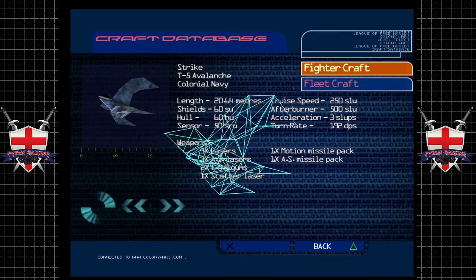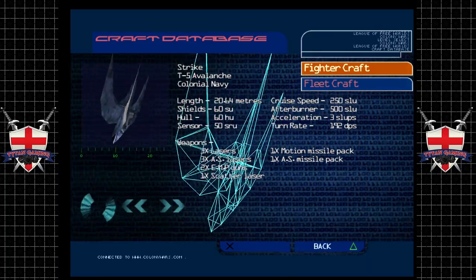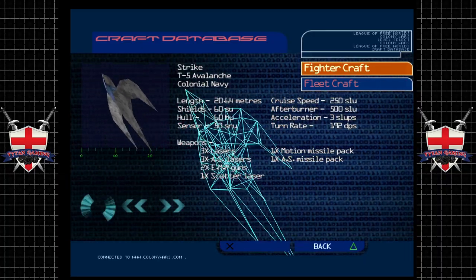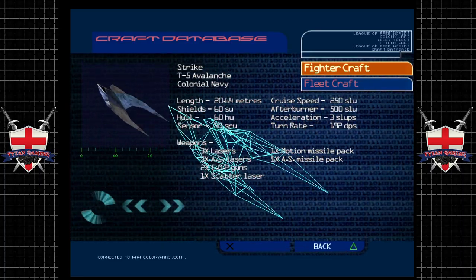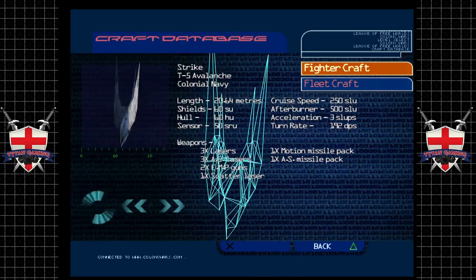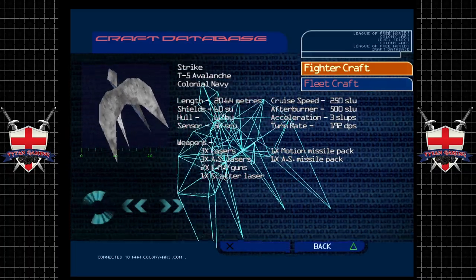Decrypted data sources reveal that more T5 Avalanches are produced in one Imperial Arms Factory during a year than have been destroyed by League Forces during the entire uprising. It remains clear that this well-armed and protected strike craft is one of the Navy's favored attack weapons. First encountered during a small-scale food rebellion, the Avalanche destroyed entire communities in a matter of minutes. It has since been used many thousands of times, giving it near legendary status within the Navy. Many of the Navy's inner command began as Avalanche pilots during the uprising's mid-phase.